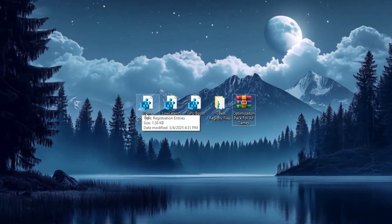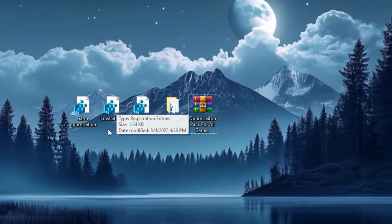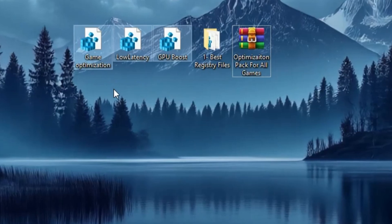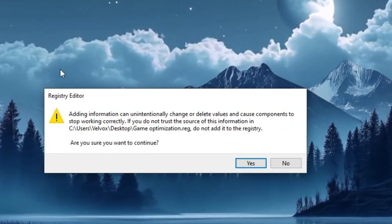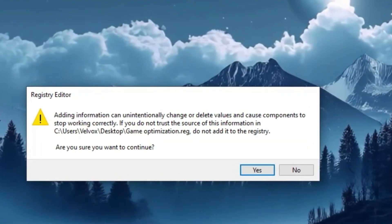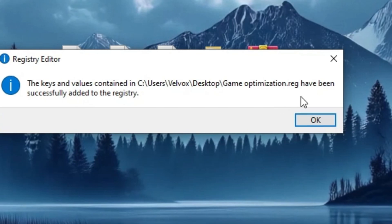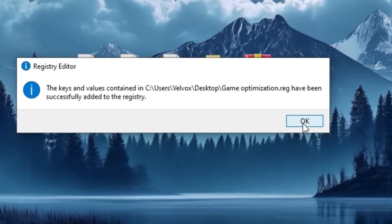Once extracted, locate the GameOptimization.reg, LowLatency.reg, or GPUBoost.reg file, and double-click on each registry file one by one that you want to apply. A pop-up window will appear asking if you want to allow changes to your device — click Yes to proceed. Another window will ask for confirmation, so click Yes again. After a few seconds, you will see a message confirming that the keys and values have been successfully added to the registry. Click OK to close the window.